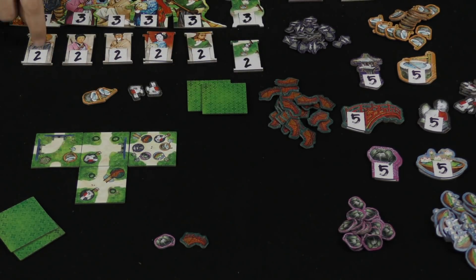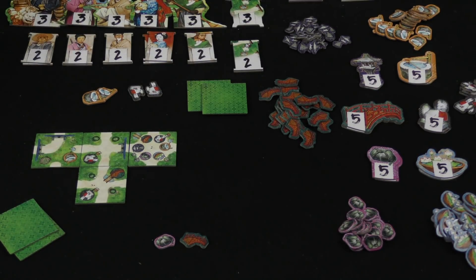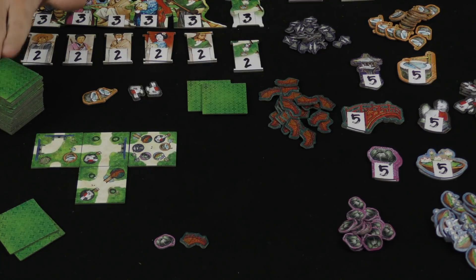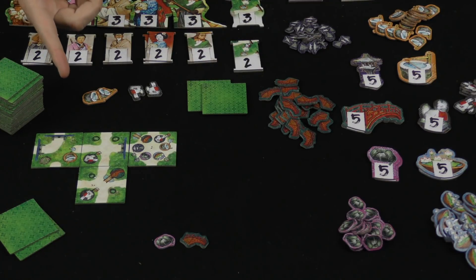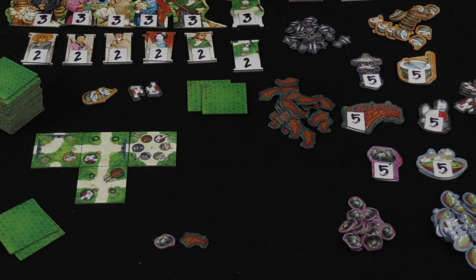The first one is the vendor. When you appeal to them, you are going to discard a tile to the bottom of the stack, and then you are going to draw two. At the end of that play, you will not replenish up to two. So you're going to be able to tuck one under, draw two — you'll be picking from those three to play.